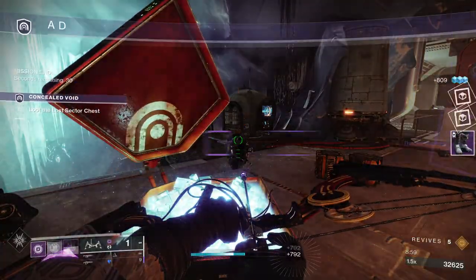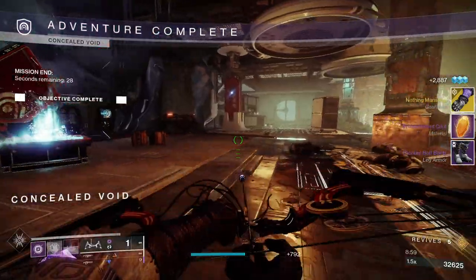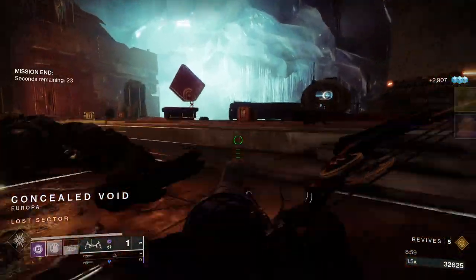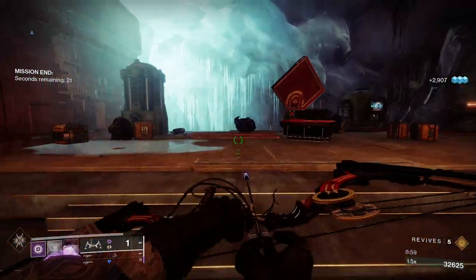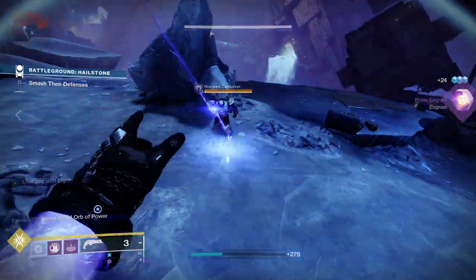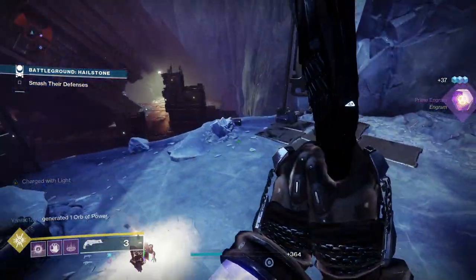To get Nothing Manacles, you want to be looking out for the exotic arms reward, then complete the Legend or Master Lost Sector solo. If you are a Warlock, you'll get a chance for the Nothing Manacles to drop. If you don't get it the first time, keep trying and you'll get them after a few tries.